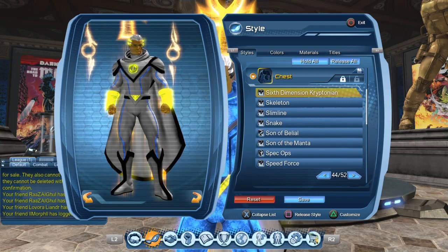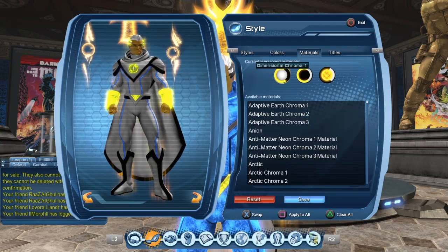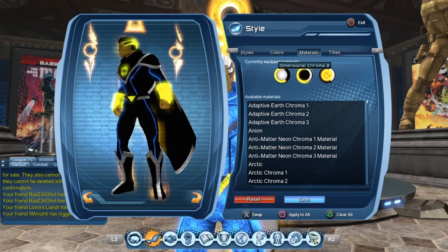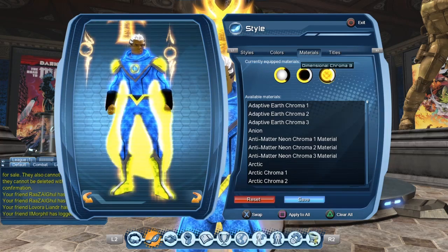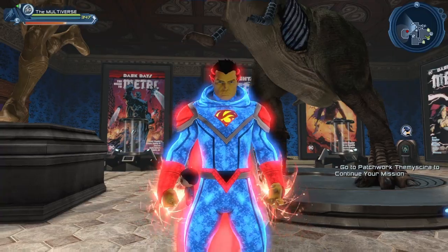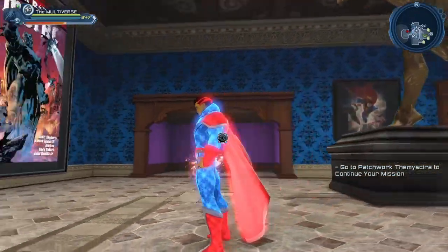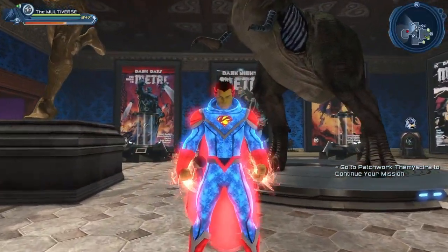The material almost looks as if it was made to fit with the Six Dimension Kryptonian style. If we take a look at Dimensional Chroma 1... Dimensional Chroma 2 looks really nice with all the black. And of course we have Dimensional Chroma 3 — although I should probably change the yellow. That's a bit better. As you can see it looks really nice with that style. You could swear it was made to go with it, and it looks even better than the enhanced version of the style.